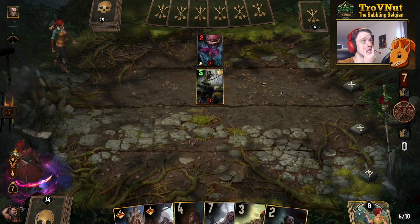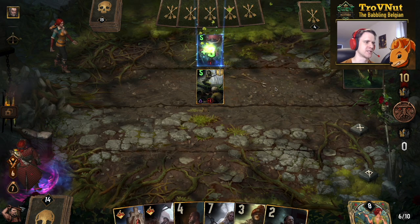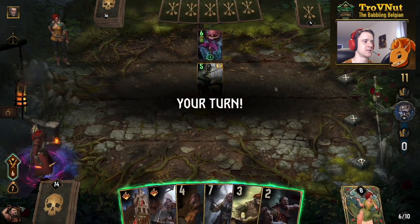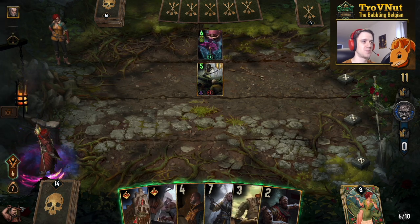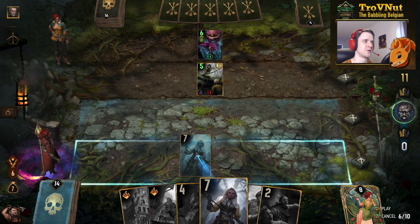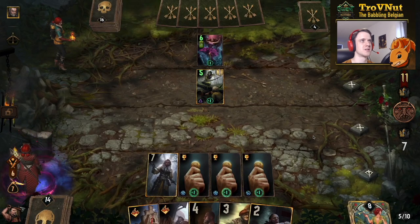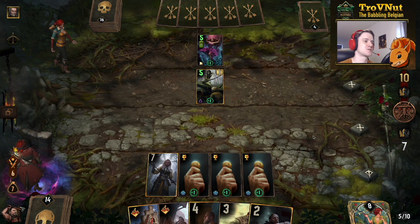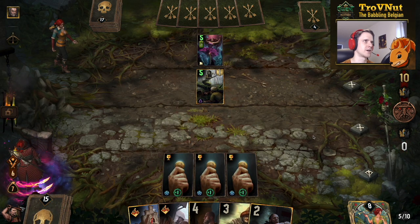Bounty on the Sorceress — but she gets purified. They can now use that ability. That was their last Threads Caress, although they can spawn another one if they want to. So let's do Witchfinder now — that's going to also put a bounty on the Sorceress. But if they get another Threads Caress out of that, it's just for nothing. Then they can kill it with Dunka. But they are going to lose their Sorceress now.